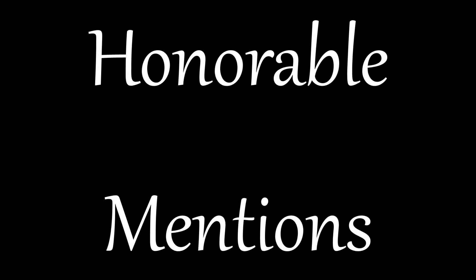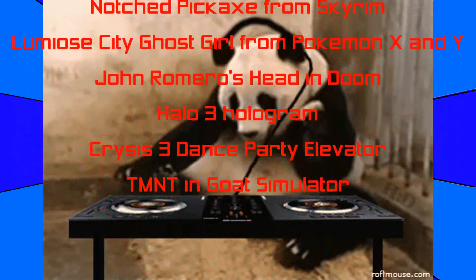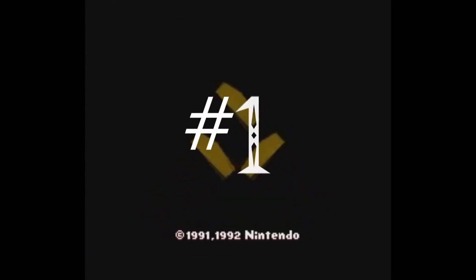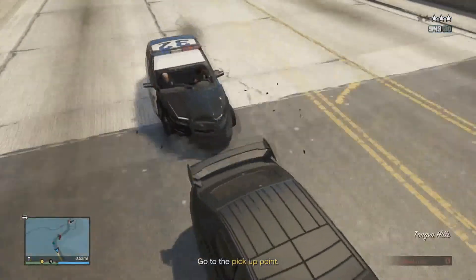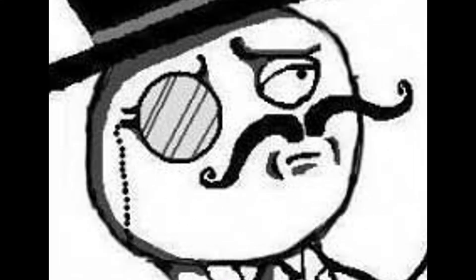It's now time for some honorable mentions. You probably all saw this coming. The number one spot goes not only to GTA 5 but the whole GTA franchise as a whole. Each installment in the series has some great easter eggs. San Andreas had the jetpack and the message on the bridge that reads, 'There are no easter eggs here, go away.'